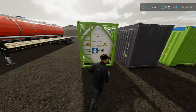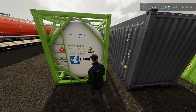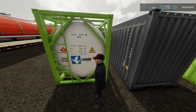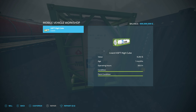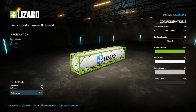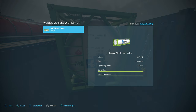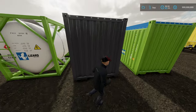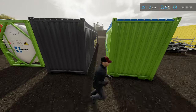These container mods hold ridiculously large capacities. It says 64,000 liters on it, but actually it will hold an unreal capacity of 250,000 liters. As will this one — it will hold any crop you can pour into it, and so will this one.